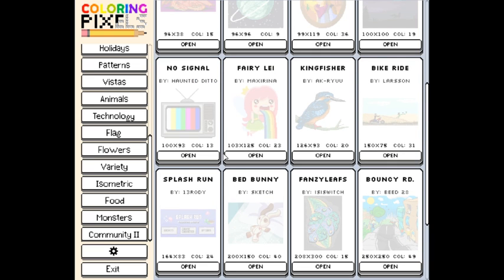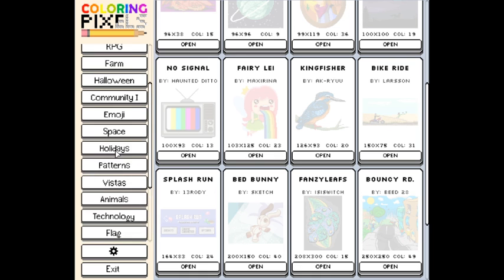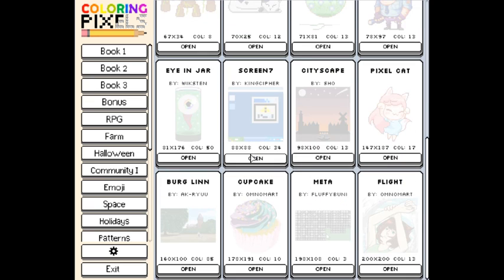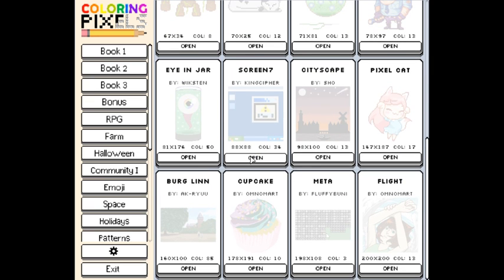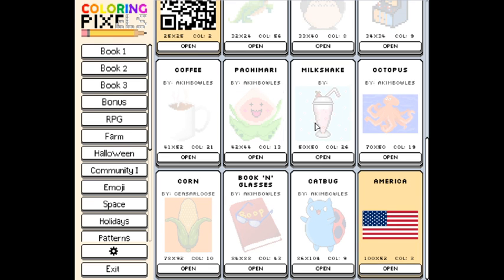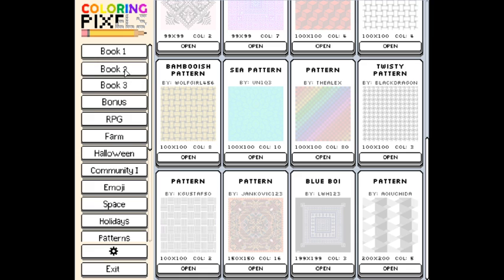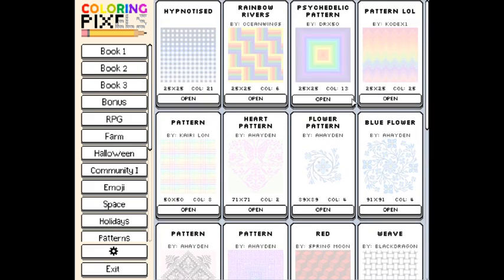The flowers and variety pack has 20 levels. There's also community content from Steam, and the 'No Signals' pack actually looks pretty good too. I've got the community one as well. We're working on book number one and then book two and three, so if you want to see more of these make sure you hit that like button — it really helps the channel out.